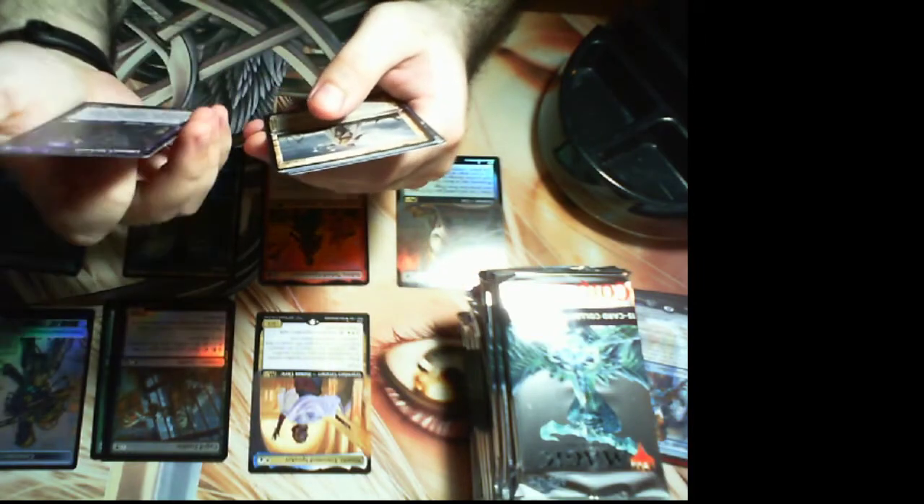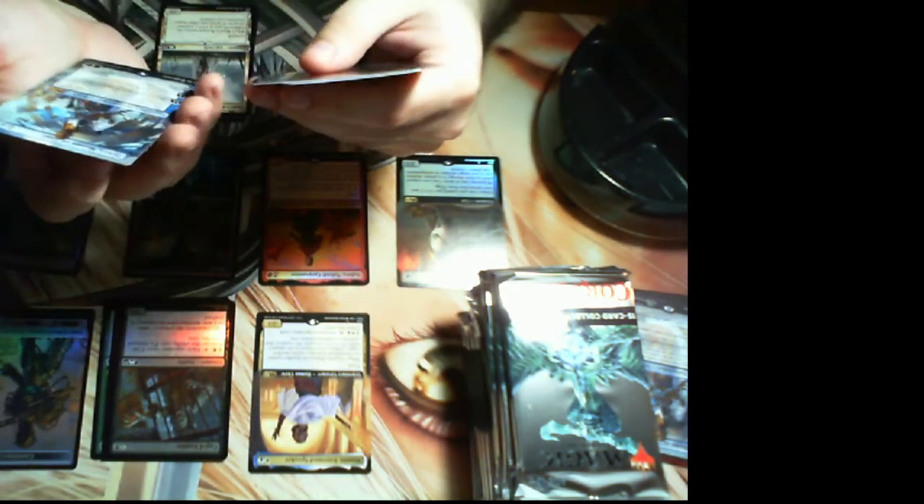We have Liliana Steward — these are the spotlight commons and uncommons, usually three or four per pack either foil or not, and they all have the alternate frames for the planeswalker, in this case the purple Liliana frame. Then we have Basri's Acolyte with the cool sand frame, which is really sweet. And speak of the devil — it's Taferi, Master of Time! This is the borderless alternate art, not foil, a regular printing — still like $40. Pretty good on the first pack.